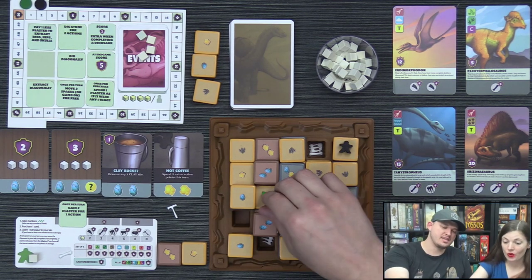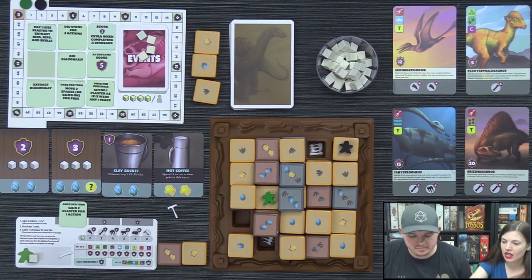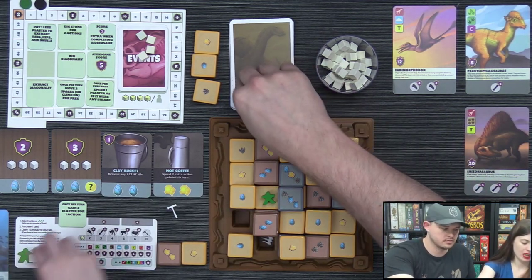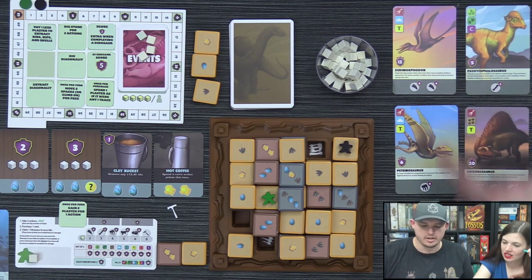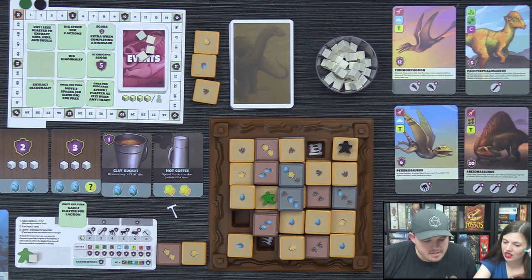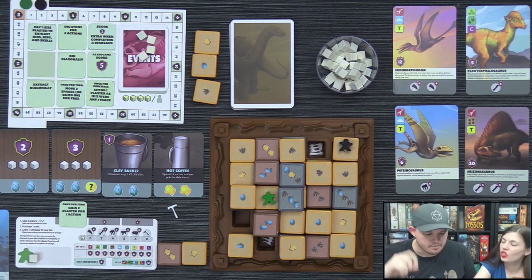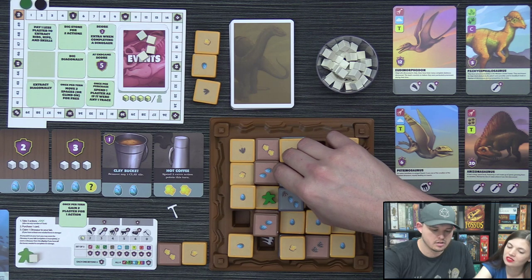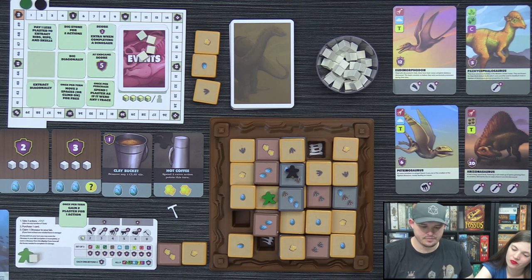Lizzie claims a dinosaur — an Eudimorphodon — to her lab by placing a bone she has onto it. She needs eggs to complete it. She takes one more plaster as her third action and moves her paleontologist on the board.